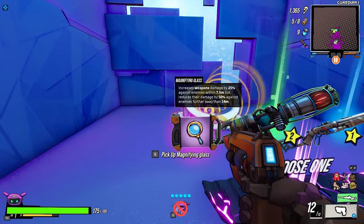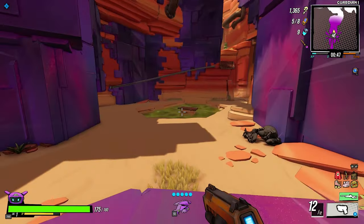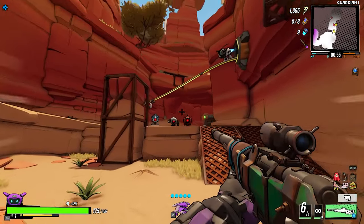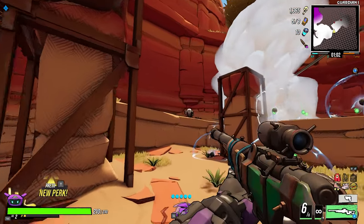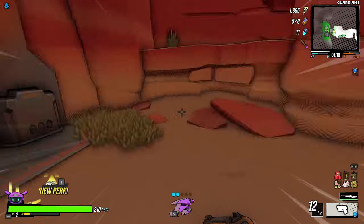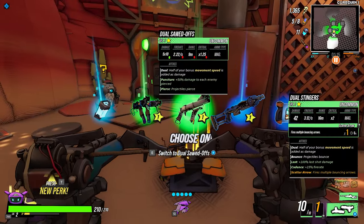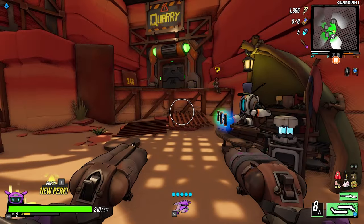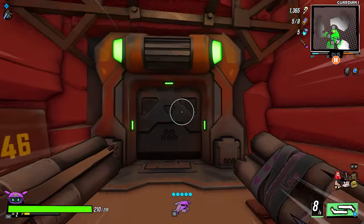We need something else. Increase weapon damage by 25% against enemies within 7.5 meters — I like that, because we might get a shotgun, which is a much better choice for the Recon. Dual Rascals or Stingers — we'll take them for now, better than the starting gun. Sure, I'll take the shotguns. Let's just keep one as our favorite weapon.